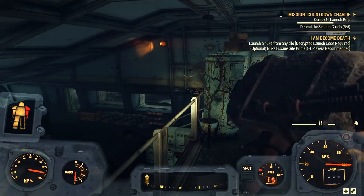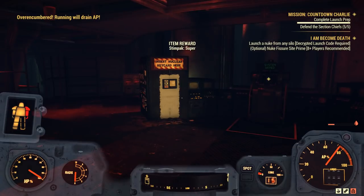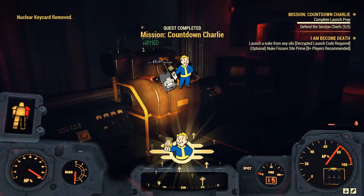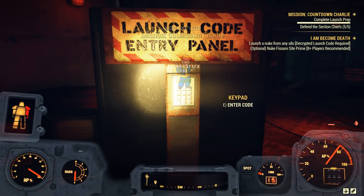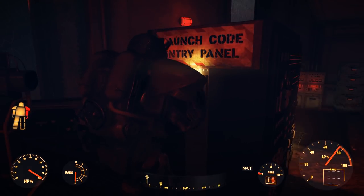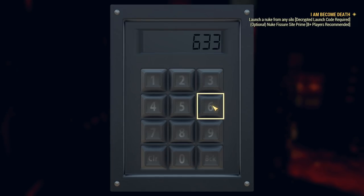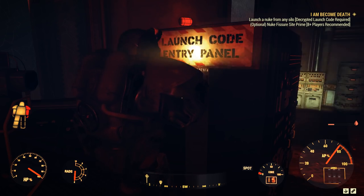Once the launch prep is finally done, this is where my earlier video picks up on how to launch the nuke. On the left side, you enter your nuclear key card. Once you do that, it gives you access to the nuke code pin pad on the right. This is where you have to have the right code — if you don't, it's going to lock you out of the nuclear launch terminal and you'll have to go get a new nuclear key card and come back. Sometimes the silo stays cleared when you return; other times you have to go through all five stages again. So make sure you have the right code — I cannot stress that enough.